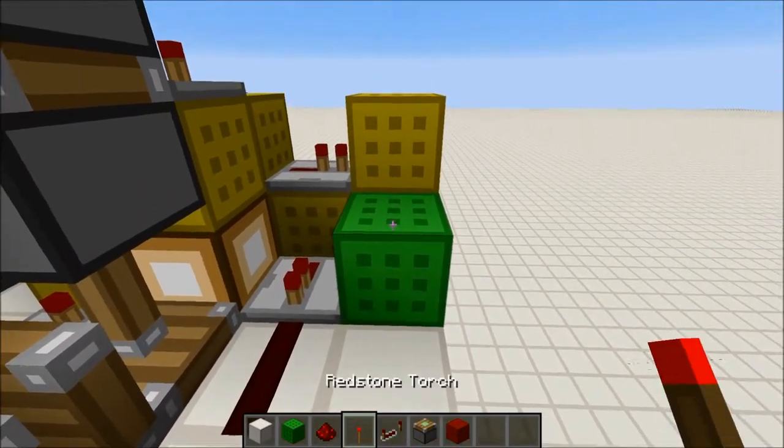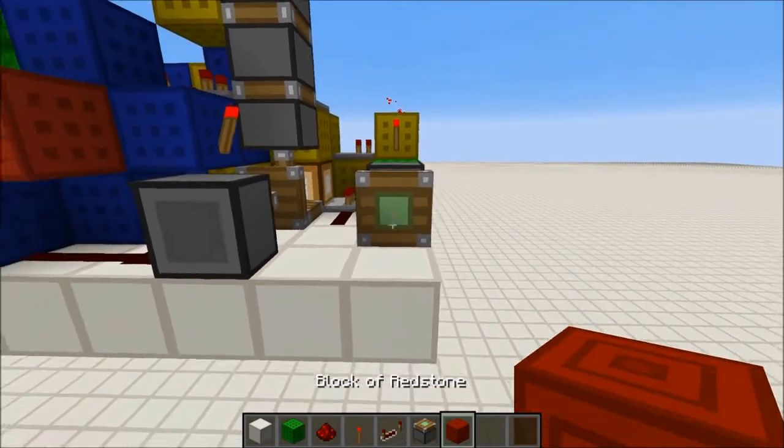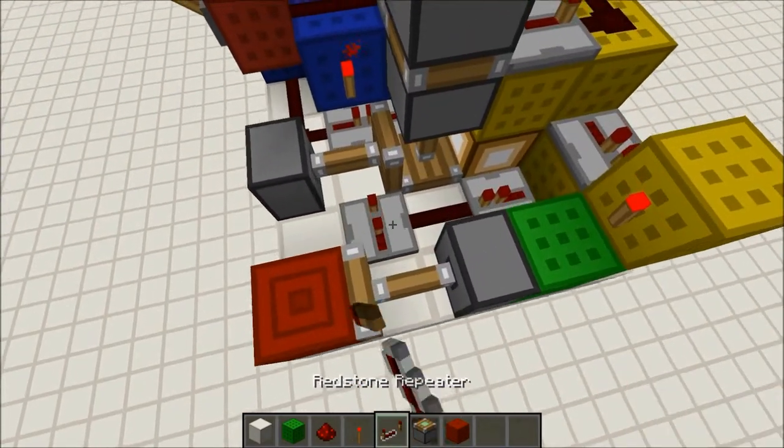For the first half of the retraction, place a block right here and a torch on the side of that block, a sticky piston there, a block of redstone on the side, and a repeater on 2 ticks.